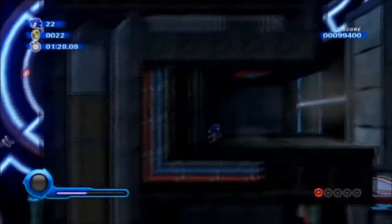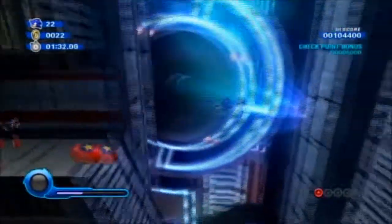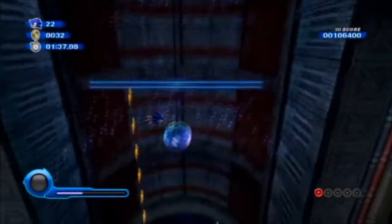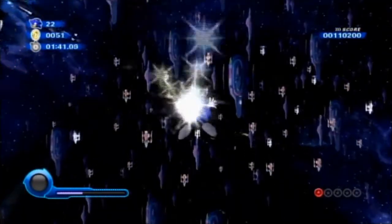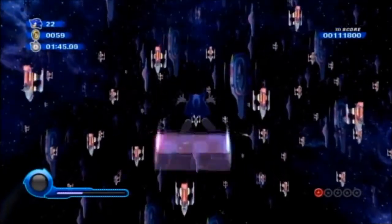If you do Starlight Carnival first, you'll get this power available at Sweet Mountain. That's why those blue blocks were there — it was meant for the cube power. But don't worry, you can come back to Sweet Mountain if you need to do something — get some red rings or get a better score. It doesn't really matter.